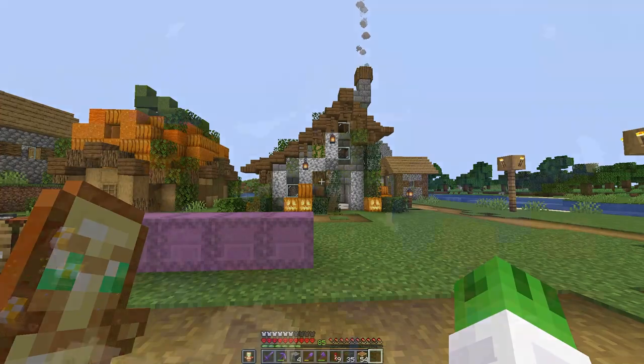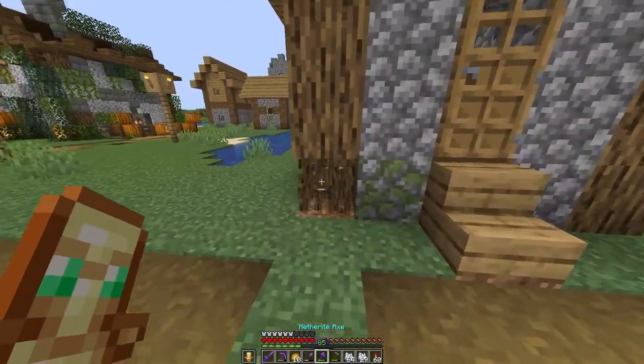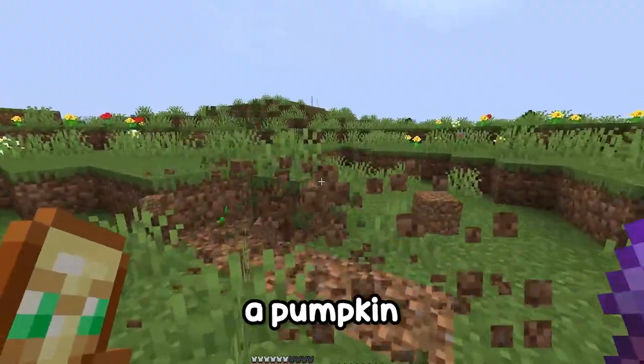This is the final result of the build, but this is only two out of five huts that we need to transform. For the next hut let's go for something different, but this is going to require a lot of pumpkins that I don't have, so I guess we're making a pumpkin farm.